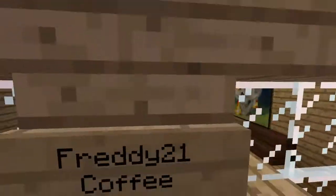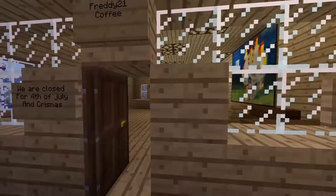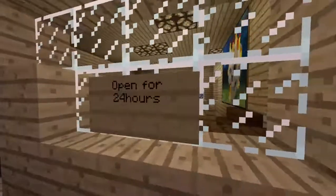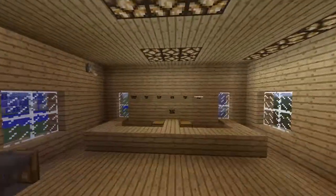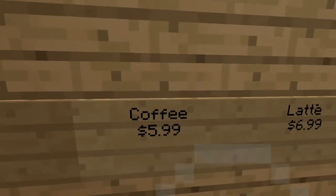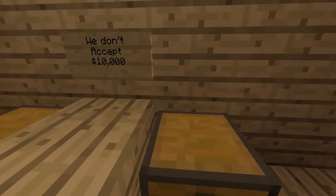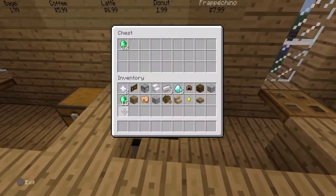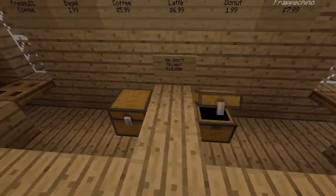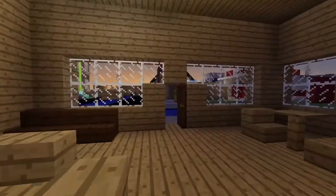This is 321's Coffee Shop. We are closed for 4th of July and Christmas. We have open 24 hours too. The menu has: Freddy21's coffee, a bagel, coffee latte, donut, and frappuccino. We don't accept emerald — someone just dumped that in for some reason, so I'll get that out later.